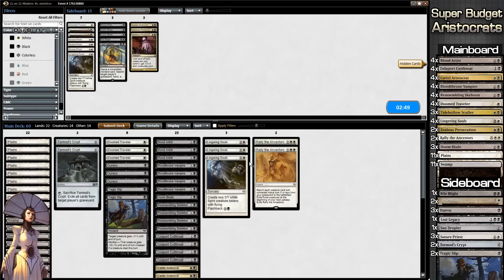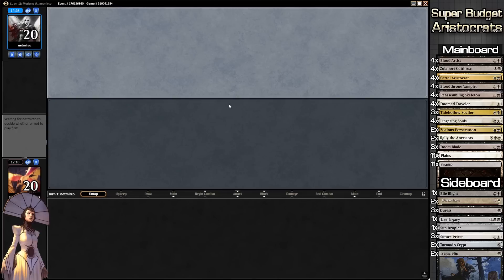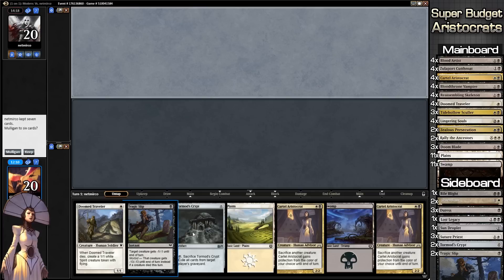The one thing I really like about Aristocrats is there's lots of really fun interactions, but the downside is there's a ton of thinking — you're constantly like, what do I do here? For me to process all the information, play, and talk at the same time is sometimes quite difficult. We're running the sideboard back the same way. Tormod's Crypt, Doomed Traveler, and the Aristocrat — I think we can keep this opening hand, it's actually not bad.